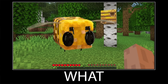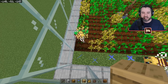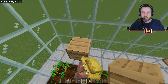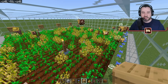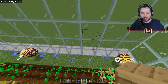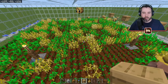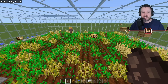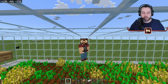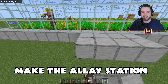The bees constantly make that trip: fly over the crops, get into their hives, pop out, fly to the flowers. We picked 18 by 18 because we want the flowers close enough for the bees to detect them when they exit the hives. Now we need to add a collection system — 1.19 brought us the allay for this. We'll build the allay station outside the enclosure, then knock the wall out when the bees can't escape.